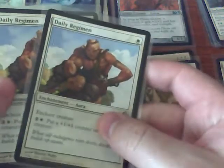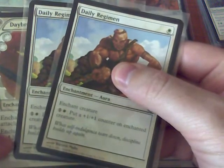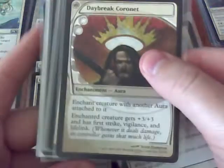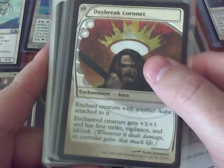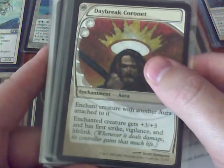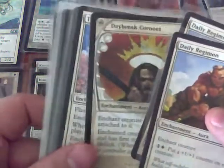I have 2 copies of Daily Regimen, which only costs 1 but puts a plus 1, plus 1 counter on each creature. The Daybreak Cornets are actually geared towards the Core Spirit Walkers, because it only allows me to attach it to a creature that has already been enchanted — but it gives plus 3, plus 3 with Vigilance and Lifelink. It's a pretty good one that I've been really wanting to use.